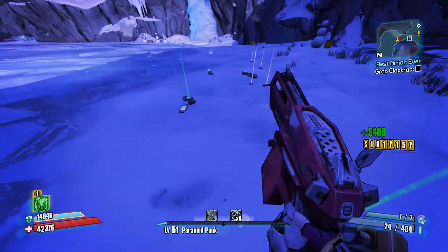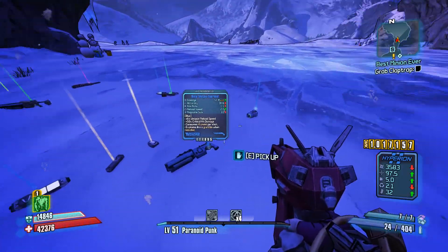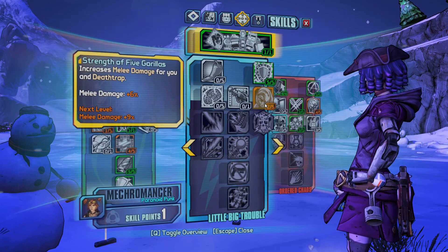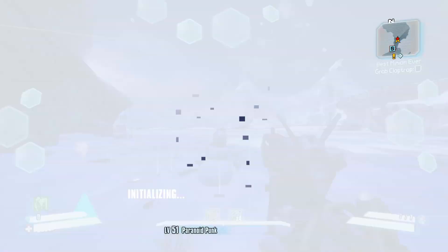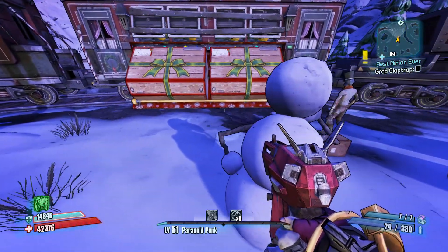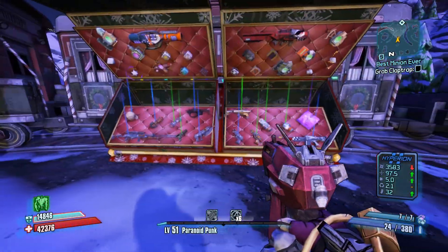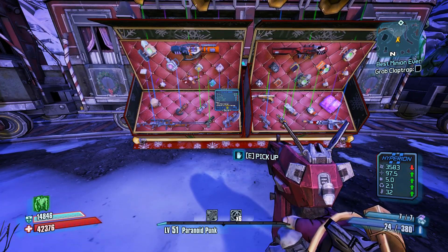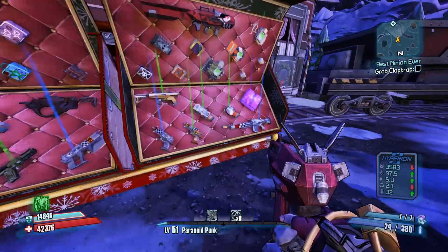Level up. I think we're still going down Strength of Five Gorillas - we got like two more points there. I thought we had more in that. So my plan right now is once we get this Roid Shield, which we just did, we're going to go do the Tina DLC.